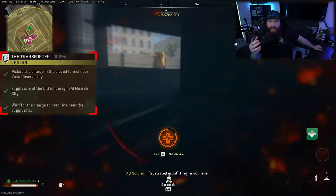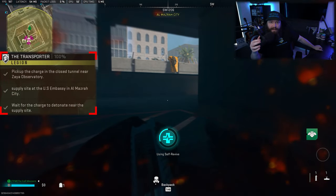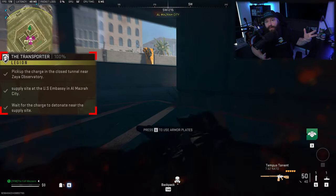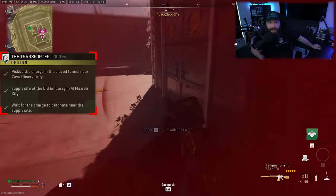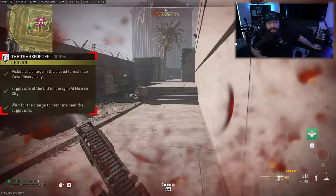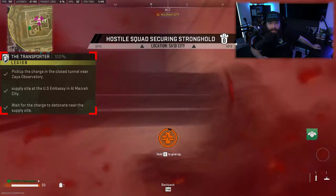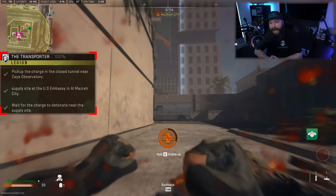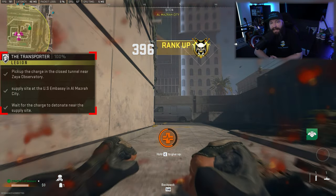I had two self-revives and knew all I needed to do was wait until 20 minutes, so I made sure to plant the bomb and tried to make my way out. Near the end I actually go down — not fully killed — but I just wait for the timer. As soon as it hits 20 minutes the bomb goes off and you're done with this mission. I sacrificed my loadout but still got the mission completion.